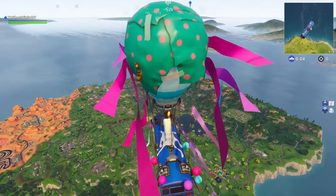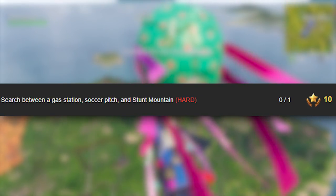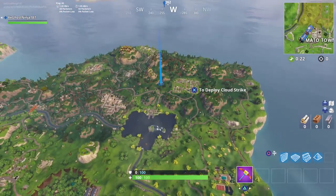In today's video we're going to be taking a look at the brand new week 4 battle pass challenge called 'search between a gas station, soccer pitch, and stunt mountain.' We're going to be showing you guys the exact location on where you can claim your free tier on your Season 5 battle pass.